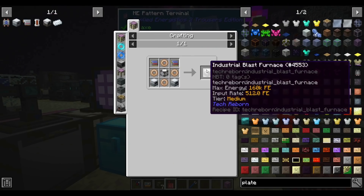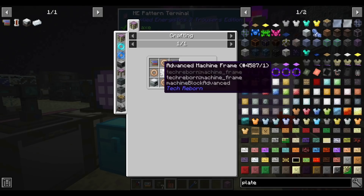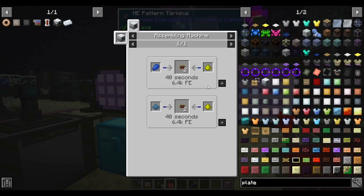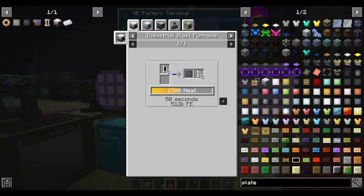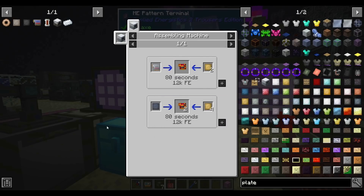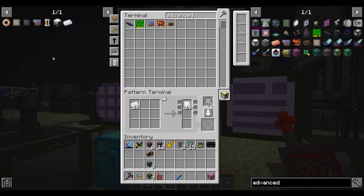Next up on our journey to the Industrial Blast Furnace is the advanced circuit. The advanced circuit, the advanced machine frame — which is carbon and advanced alloy plates — and copper nickel coils are what we need, and we can make all of these. Starting with the circuit, it's just a whole bunch of assembly machine steps, nothing particularly expensive. Advanced circuits might actually be cheaper than basic circuits — funny enough. The total cost for 20 advanced circuits is about half a stack of gold, half a stack of silver, and 20 pieces each of glowstone, lapis, and silicon.